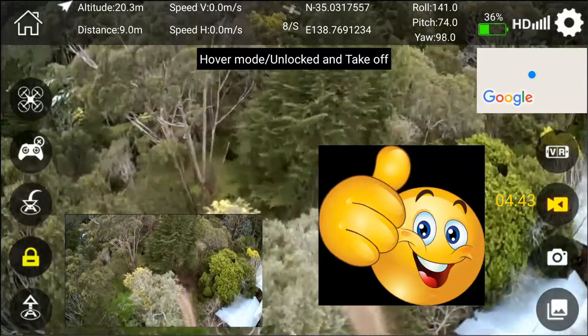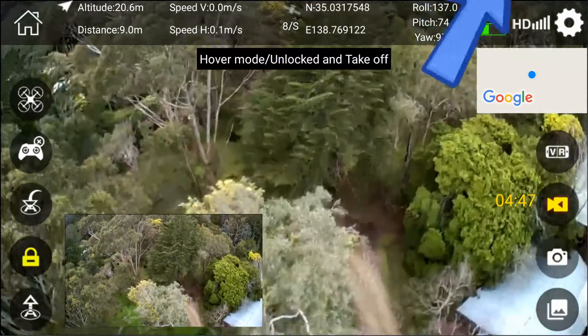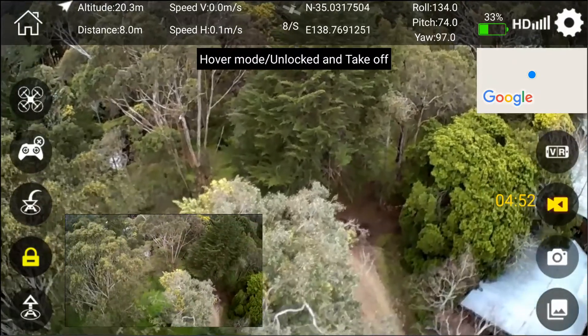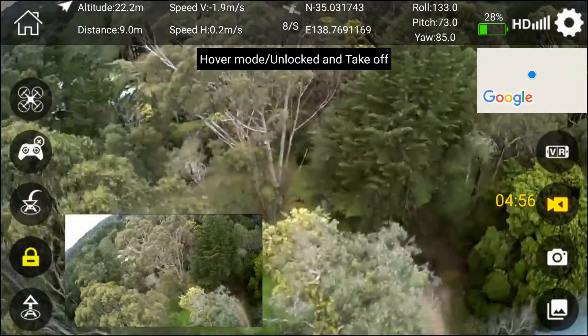Eight is the magic number, guys. Once you've peaked out at eight satellites you can let the sticks go and she sits there by herself. I'm not touching anything — that jiggy movement is just the unit moving by itself. So now I can safely go up.